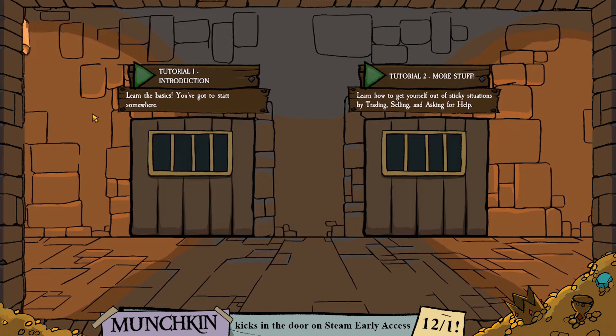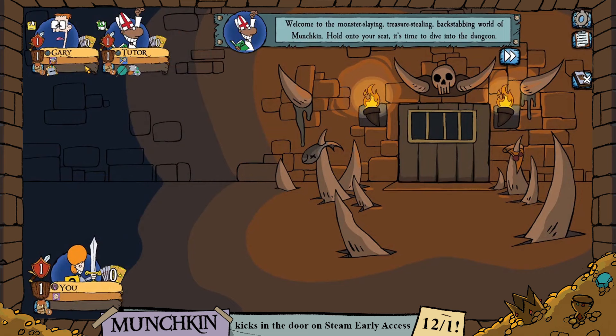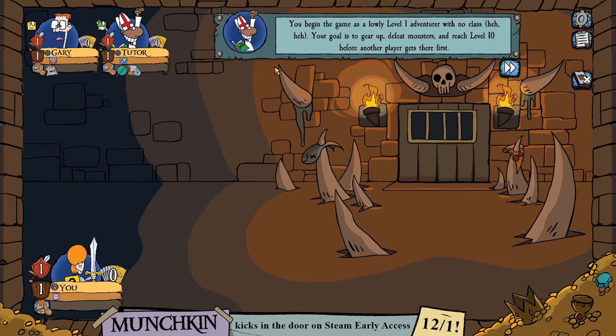We're going to jump right into the basic introduction tutorial. Welcome to the monster-slaying, treasure-stealing, backstabbing world of Munchkin. Hold on to your seat — it's time to dive into the dungeon. We're going to begin as a level 1 adventurer with no class. Our goal is to gear up, defeat monsters, and reach level 10 before another player gets there first.